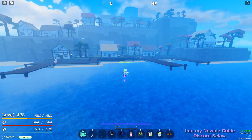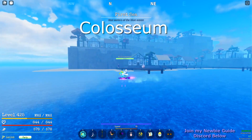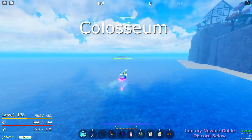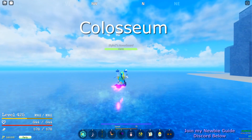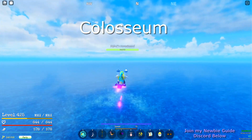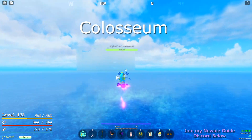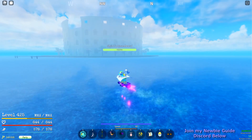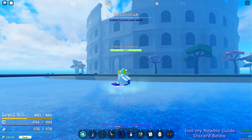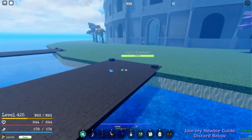The next island is the Coliseum. It doesn't have a log post like the other islands, but I'll show you where it is. The direction is between northwest and north — that's where the Coliseum is from Shells. Here we are — it's just between northwest and north from Shells.